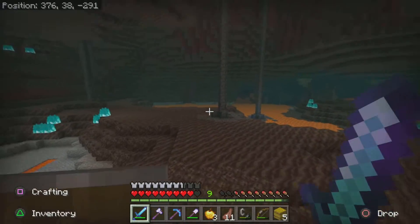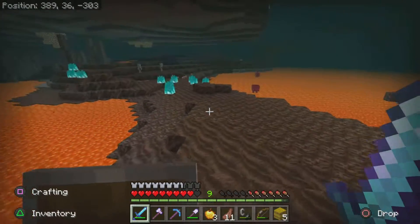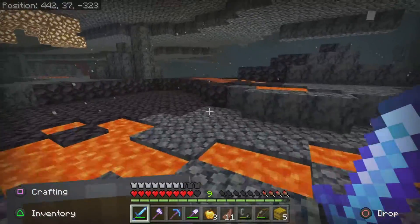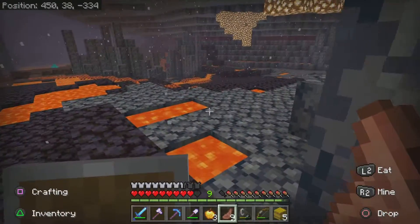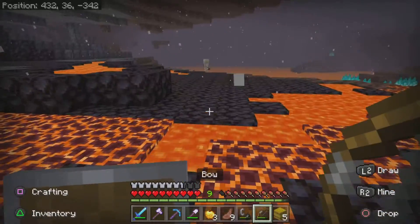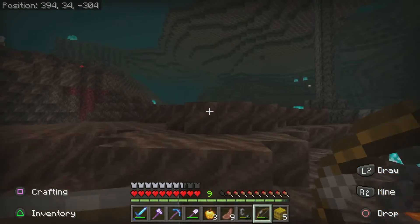Colby, we need to stay together, this is so dumb. I can handle the Nether alone, but I don't like to. Colby, if I lose what I have on me I'm going to be so mad. Please do not knock me into the lava, skellies. Colby, you need to come to me right now. I don't know where I am or how to get up. What biome are you in? I'm still in the soul sand valley biome.